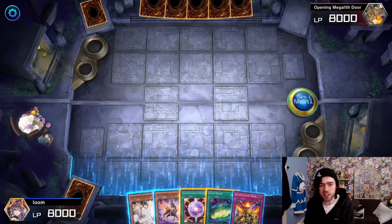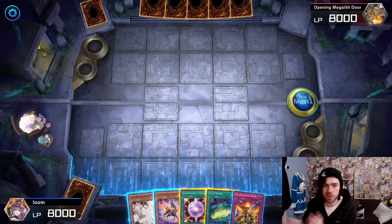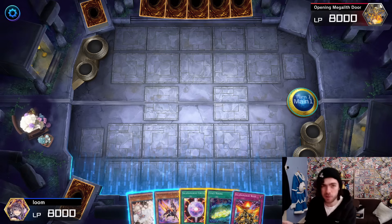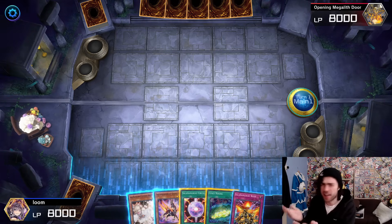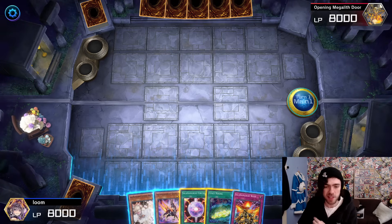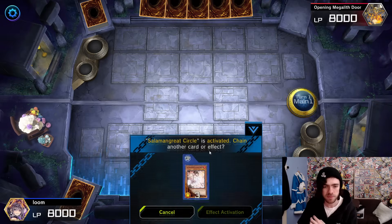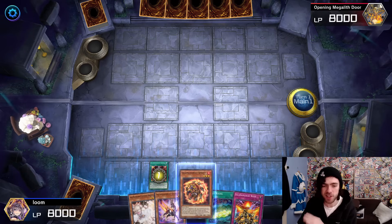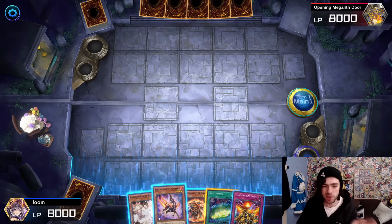Keep in mind, this isn't the only combo that ends on this endfield. If you've played Salad you'll know you can set up this endfield in a variety of ways. This is just the more standard way to do it. For this combo we're going to be using a Spinny and a Gazelle — that's all. Just pretend these are the only two cards in hand and the rest are bricks.